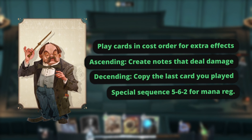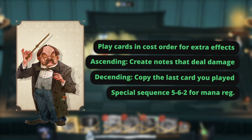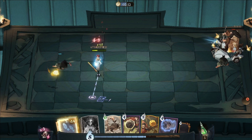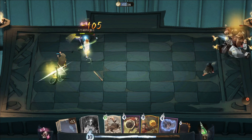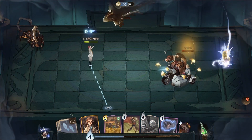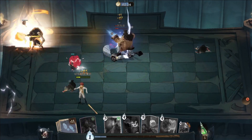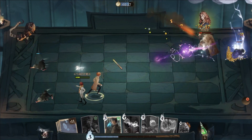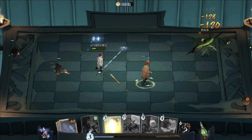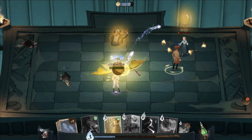Professor Flitwick's Echo brings a unique mystical twist to the dueling experience at Hogwarts. With his expert guidance, you'll evoke different nodes based on the mana cost of the cards you play. When you play three cards, the order of their mana cost determines the effects you'll unleash. In ascending order, you'll cast a series of nodes that deal 100% of your normal attack damage. In descending order, the third card you play will be performed twice, but the attributes of the second card will be reduced by 24% — a delicate balance that can turn the tide of a duel.